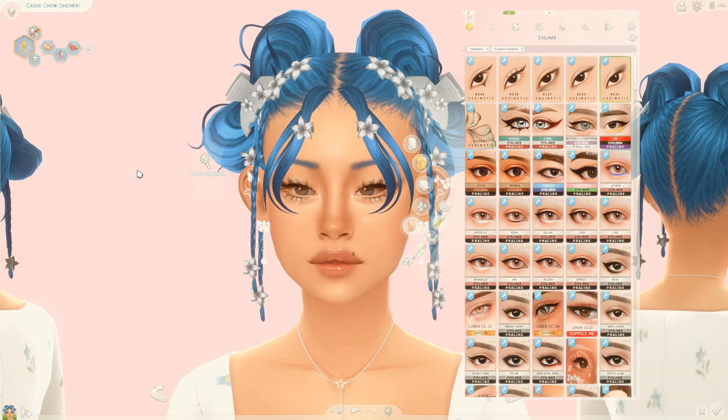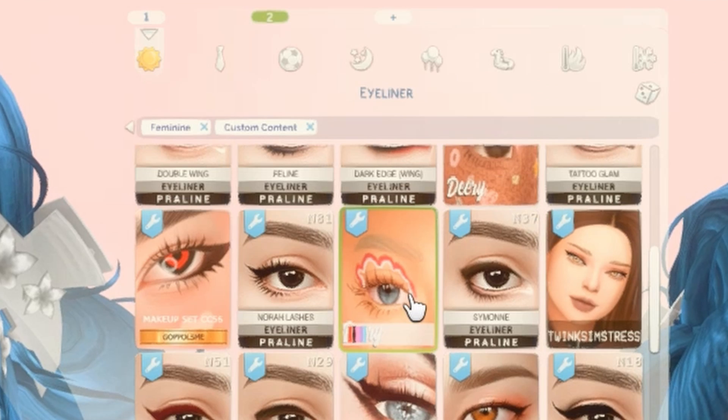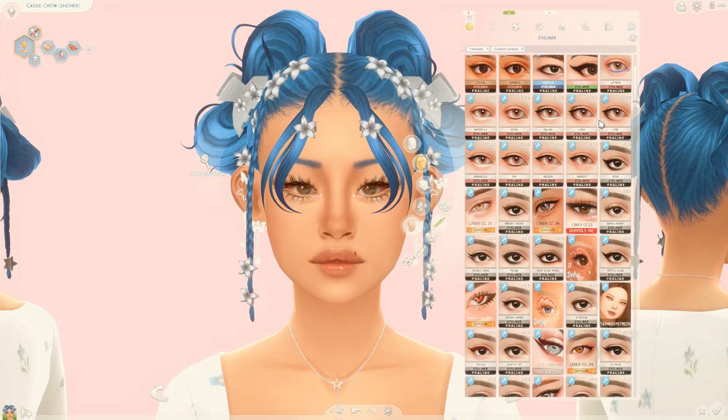For makeup, I have this creator called Cosmetic — I think it's a play on the word cosmetic — and they are the definition of a one-stop shop. They have eyeliner, blush, eyeshadow, lip liner, lipstick, lip gloss, and even lashes. All you need is them and them alone. You definitely need to check out Cosmetic — they have a ton of makeup and it's both maxis-match and alpha friendly, so they have everything for everyone.